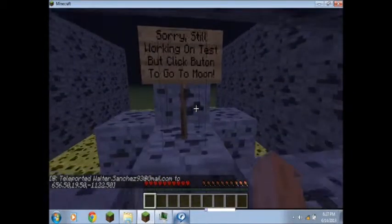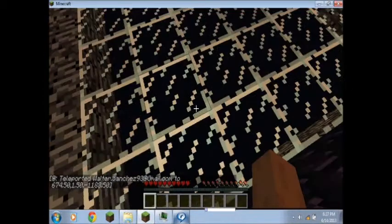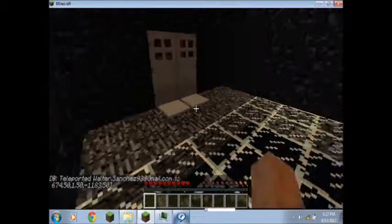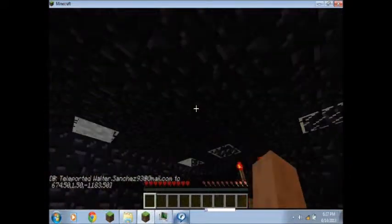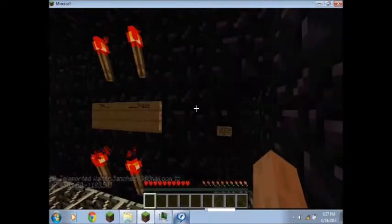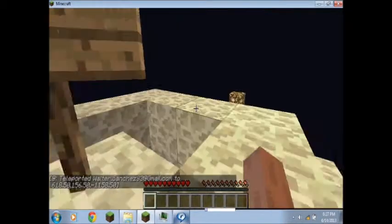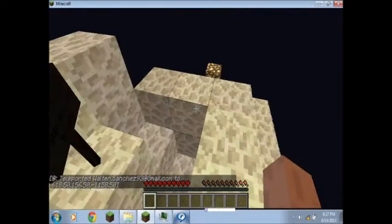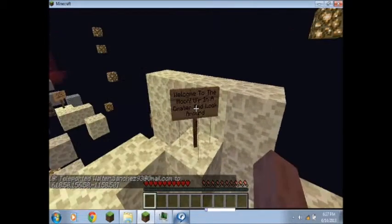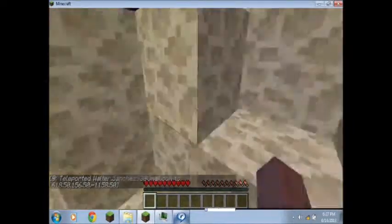Sorry, still working on the test, but click the button to go to the moon or space station. Select space station. I'm in the space station — that sounds creepy, I'm hearing some creepy noises. All right, I'm in the moon. It's not as slow as it was either. Welcome to the moon — you're in the crater, look around. All right, I'm in the crater, I better look around.